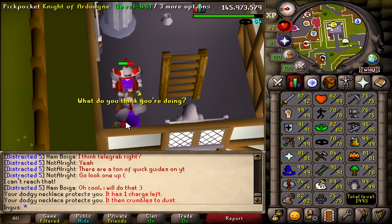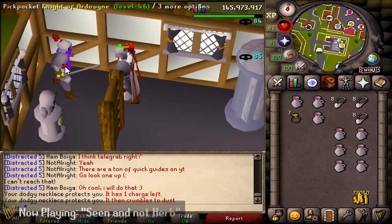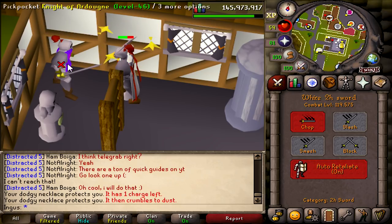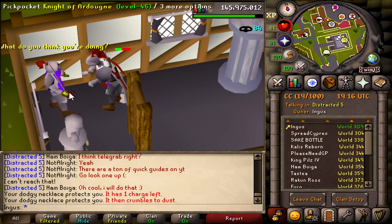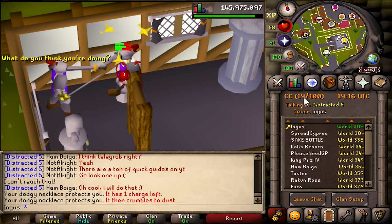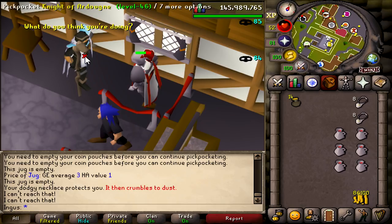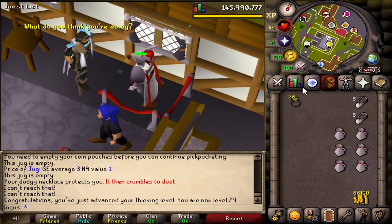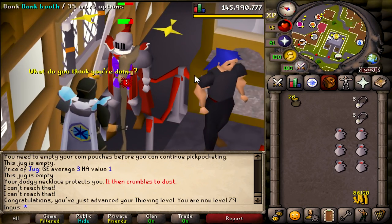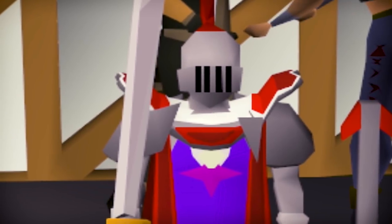We're close — 17k left to the next Thieving level, and we can finally choose another task. This is one of the better tasks honestly, because thieving is really fast, so we kind of lucked out. The FC is popping right now — we've got 19 people in it, it's growing bigger every single day, all thanks to you guys. 79 Thieving — we are done with this. That's enough clicking for me today. Ardy knight out!